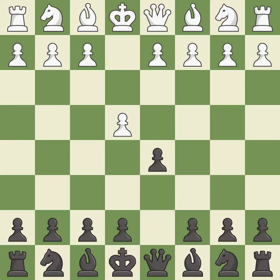The Scandinavian defense immediately challenges the center by attacking the e4 pawn. Exd5 is the best choice as it opens up the center, and if black recaptures on d5 with the queen, white will happily attack the queen with Nc3.